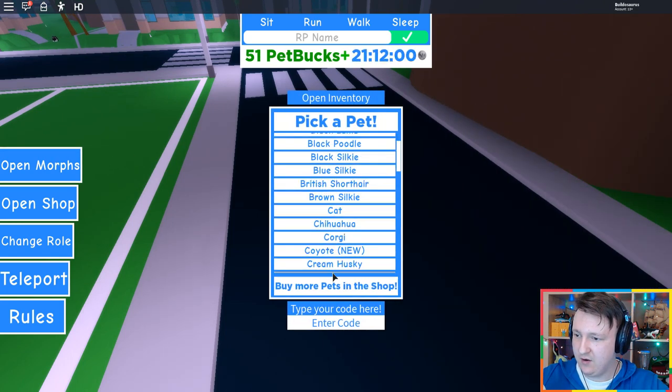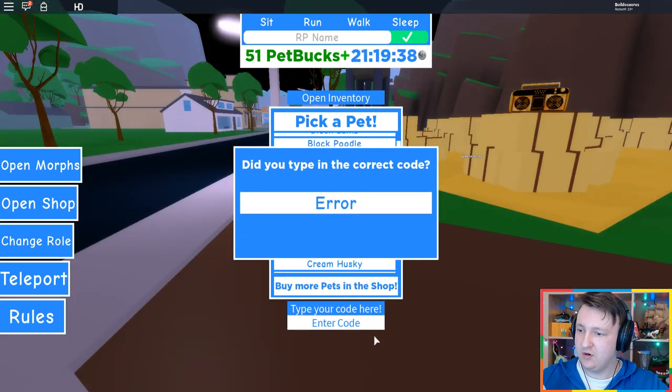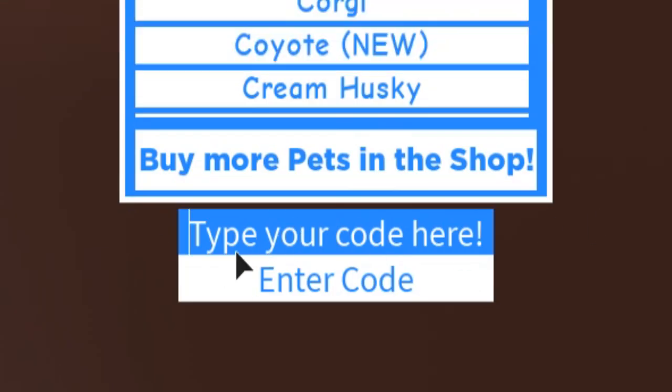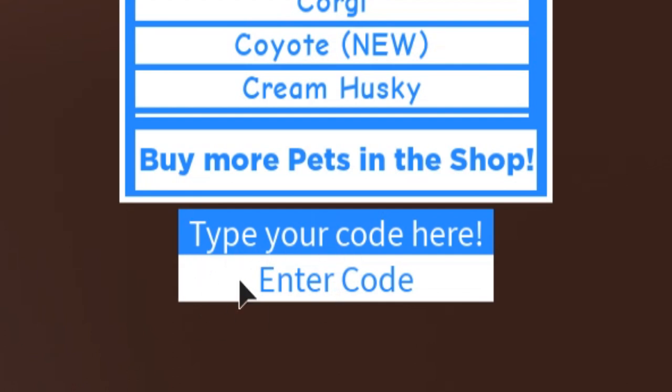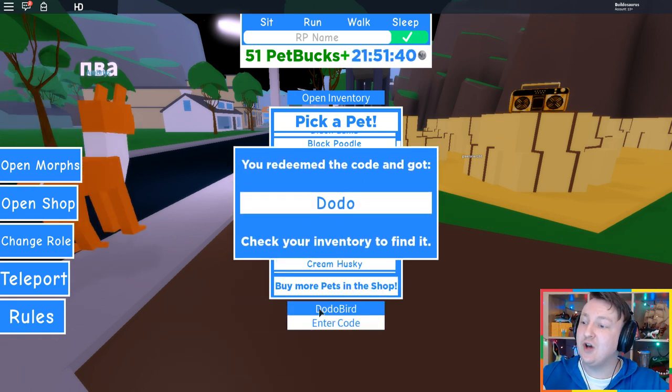Open morphs — probably here. Type your code. There it is. I'm going to type it. No, I didn't type it in right. You type it here at the bottom, at the blue part. I thought I had to put it in the white part. Dodo Bird. Enter code. You redeemed and got the Dodo!